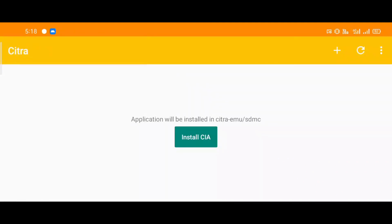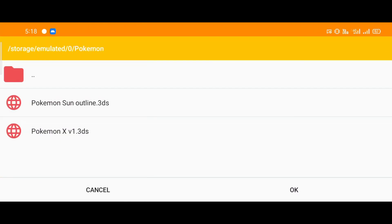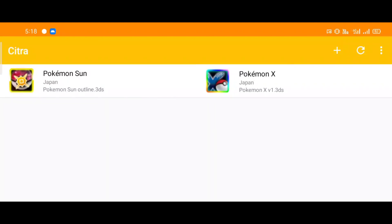After you're done copying, come back and click on the plus icon. Then go to the place where you have kept all your games. Now click on OK.